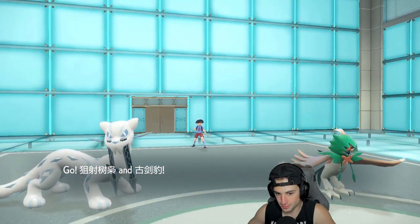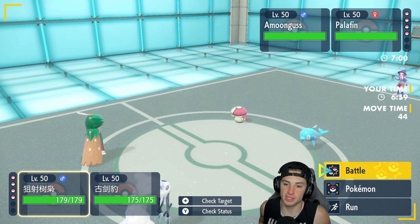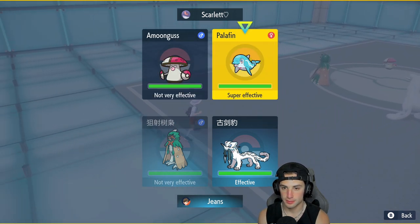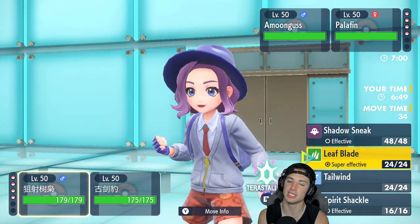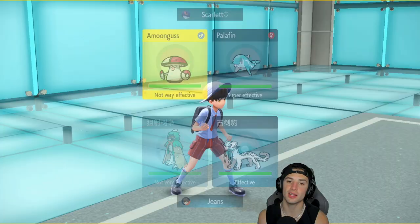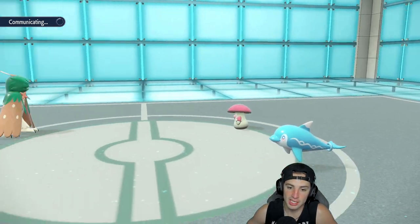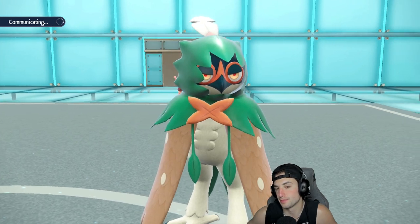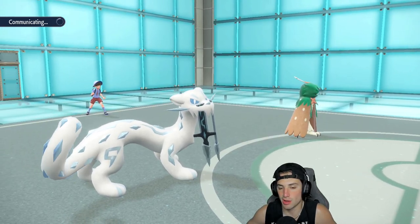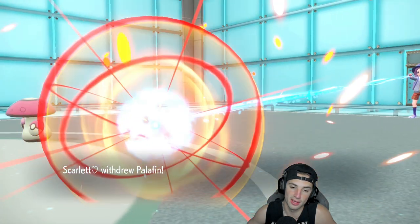Palafin alongside Amoonguss come out. I'm thinking about setting up Tailwind, but you know what — let's Leaf Blade into Amoonguss. Actually, where do I Leaf Blade? Into Palafin? Because they can Terastallize — they can easily go Water Tera. I'm gonna Leaf Blade into Amoonguss just in case they want to Terastallize. If they protect, it's not that big of a deal. I see a Water Tera coming out more than a Protect.